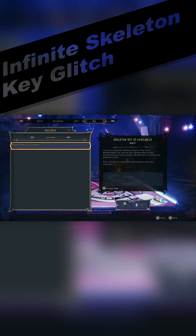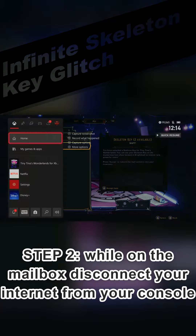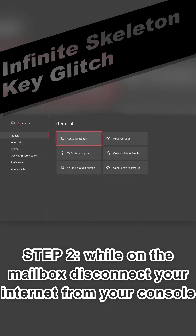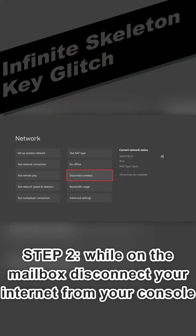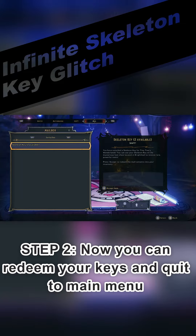Step two: while you're in the mailbox, disconnect the internet from your console. I'm on Xbox, so I just have to scroll across to settings, then network settings, and because I'm on wireless, just disconnect wireless and go back in. This works a lot easier if you just have an Ethernet cable plugged in — you can just unplug your cable. So now we're not connected online, you can redeem your keys.